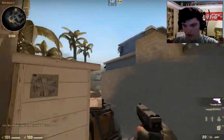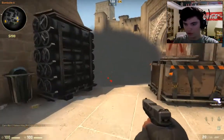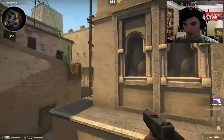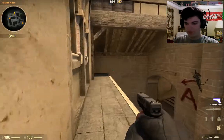That blows up right at the CT stairs, which is a really great smoke. It just smokes off the entire thing. It doesn't get too deep, so they have to push through it, and if they do push through it they have to travel further through the smoke, which makes it more dangerous for the CT.